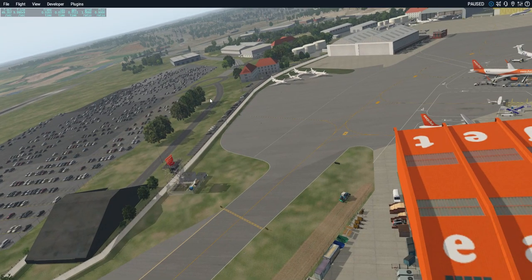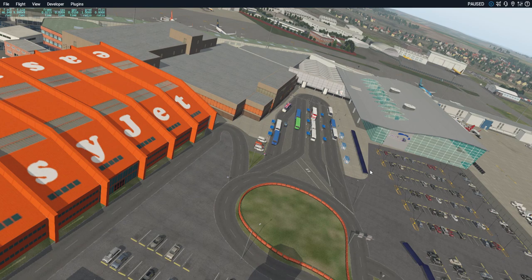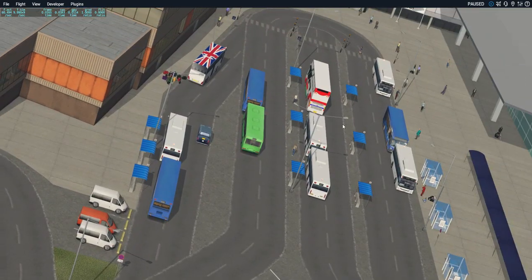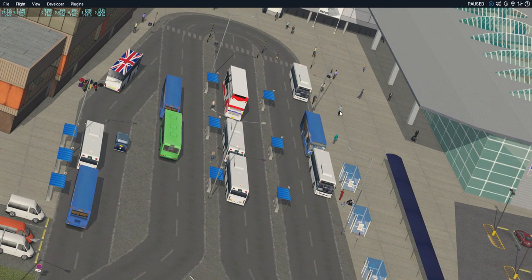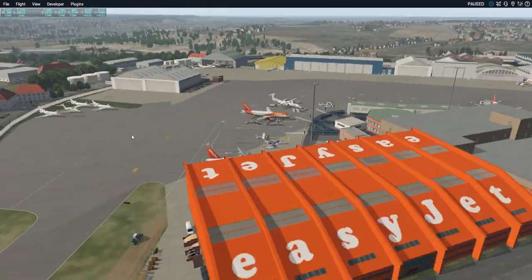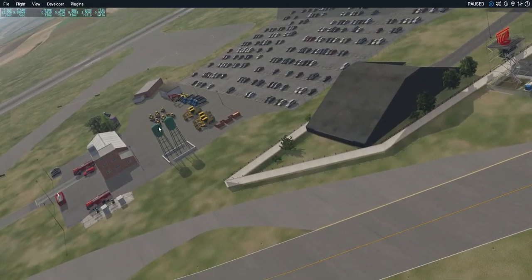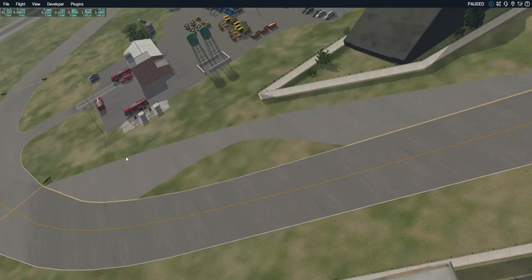The road was coming up in red, this fence line along here was coming up in red, and these buses down here — and also the people — all these people were coming up as little red blocks showing missing objects. Over here as well, these two water towers came up as missing objects.